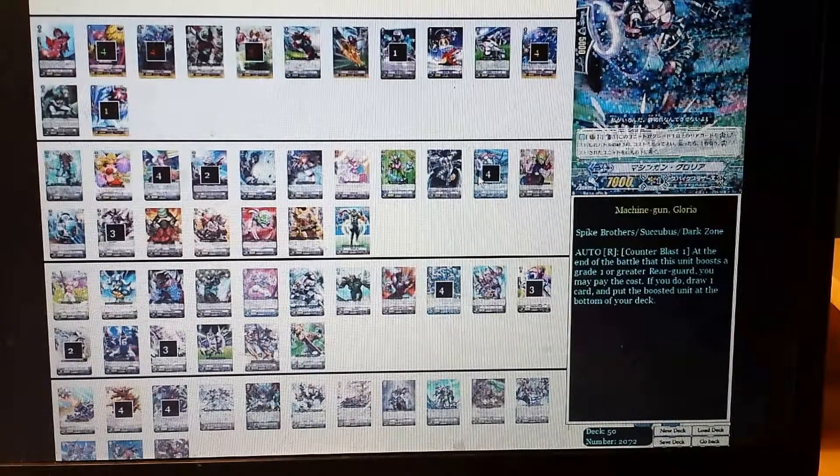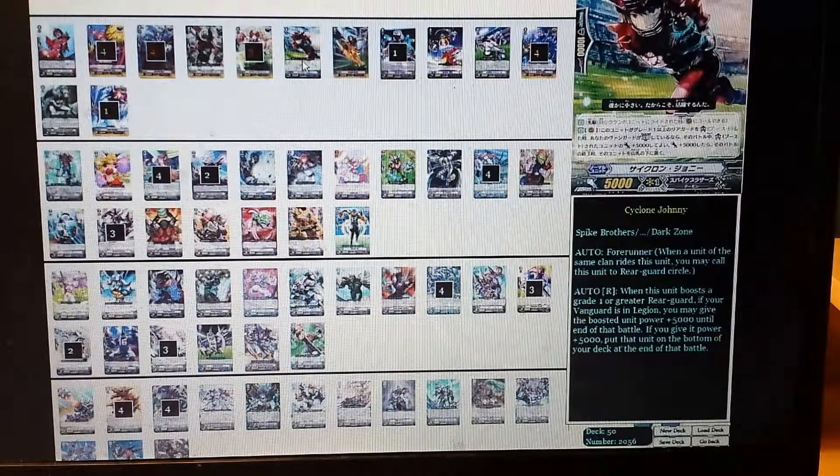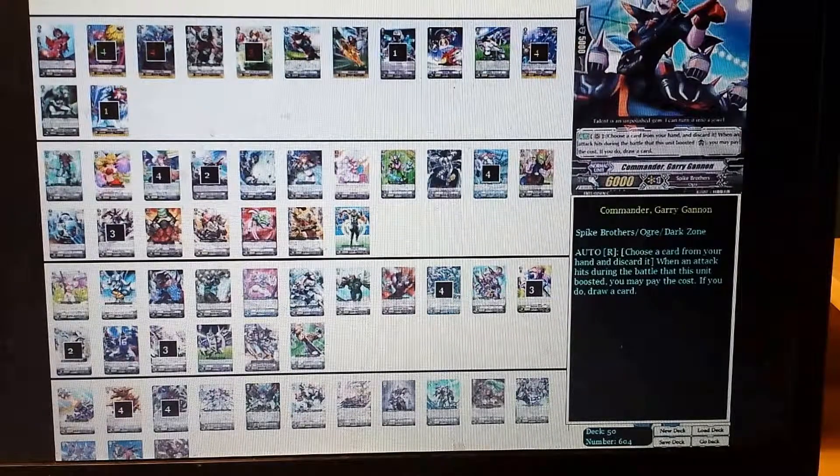There's no grade 3 searcher in Spike Brothers, but we have the God Amongst Men when it comes to starters — Mecha Trainer. It's Conroe for Spike Brothers: counter-blast 1, retire it, search your deck for any grade 1 or lower Spike Brother and put it in your hand. It's the best starter the deck has. He can get off the field before things like Kagero retire the back row, and you get use out of him before he gets nuked.